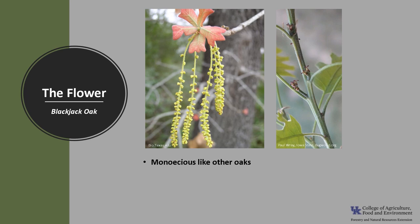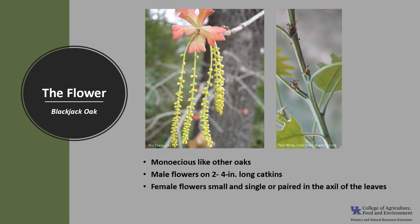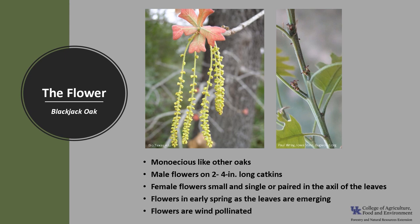This species is monoecious like other oaks, which means a tree will have both male and female flowers on the same tree. The male flowers are two to four inch long catkins, and the female flowers are small, single or paired in the axil of the newly emerging leaves. It flowers in early spring as the leaves are emerging, and the flowers are wind pollinated.